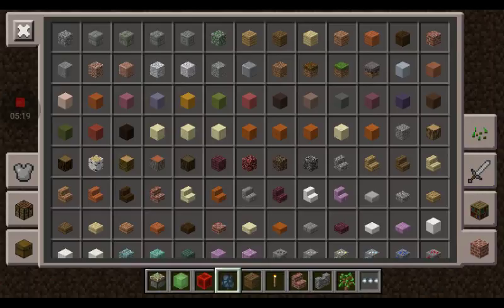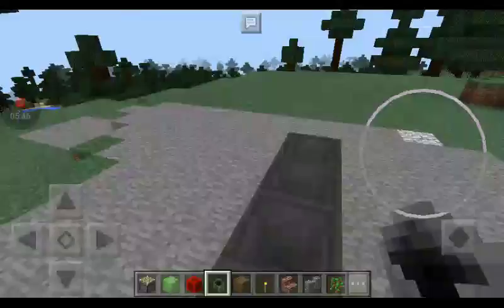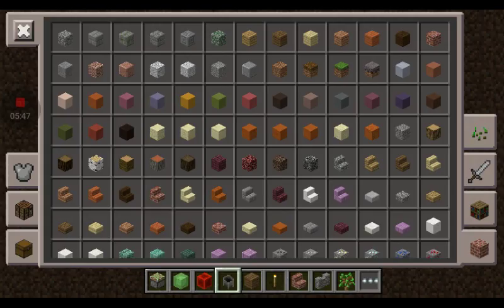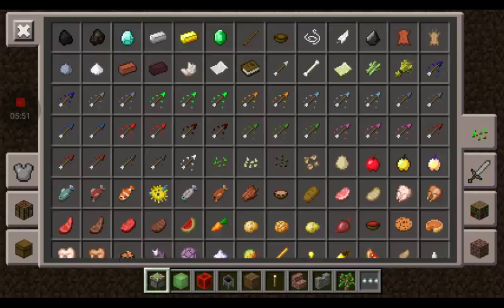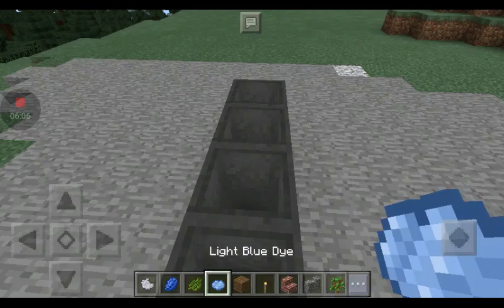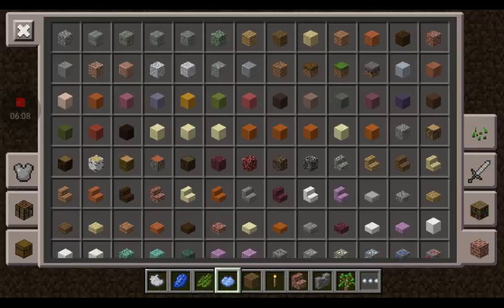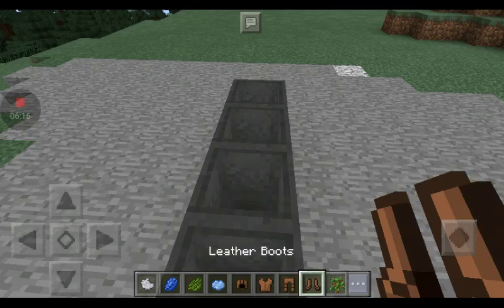So that's pretty much all you need for the trampoline. Next — if you want to dye your armor you need a cauldron. Place as many as you want down — I'm only going to place four for this video. Now I'm going to get different colors: light gray, lapis, green, and blue. After that you just want to get your leather armor.